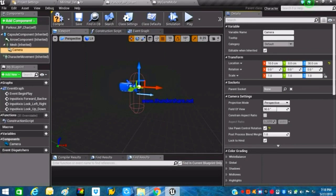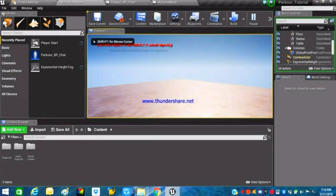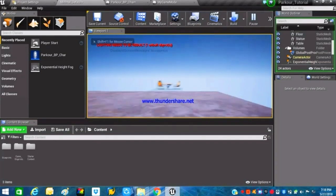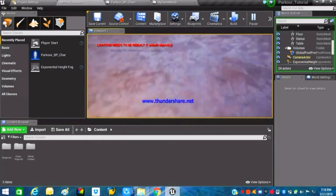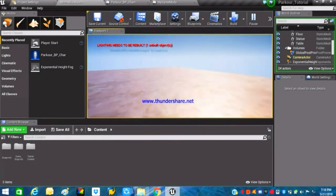We can move forward and backward and look left and right, but we cannot look up and down. Go into the Parkour BP Character viewport, select our camera, and make sure 'Use Pawn Control Rotation' is ticked. Test again and you'll notice we can now move forward, backward, look up, down, left, and right — everything is working perfectly.